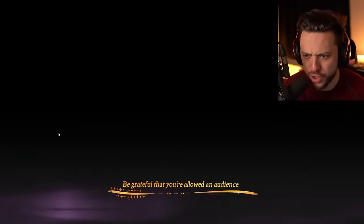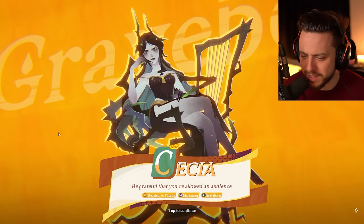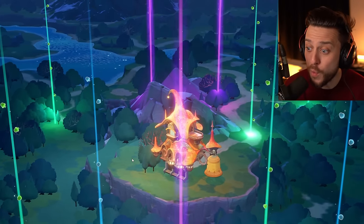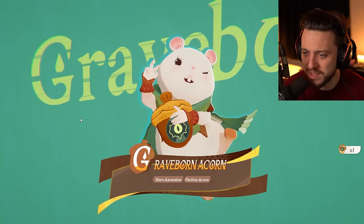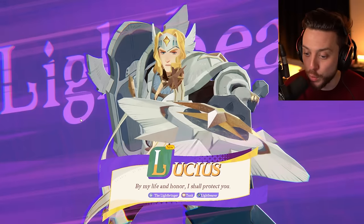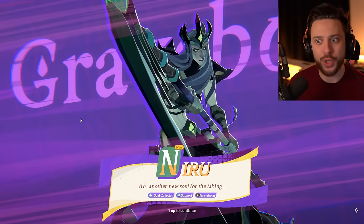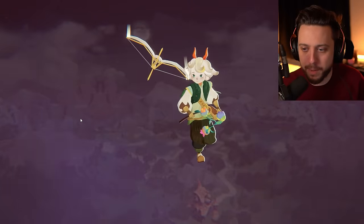A couple of three-stars as expected. I didn't expect hamsters, but that's pretty cute. I want the five-star. The green and dark vibes — I like this. Cessia: 'Be grateful that you're allowed an audience.' She looks cool as hell. I'm pretty happy with that temple. Let's do another one. Three purple rarities — let's hope to get some new characters. I'd like to get some new characters to test out the other alts and see how strong they are.